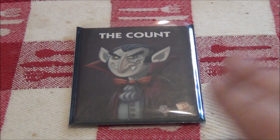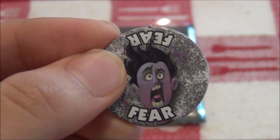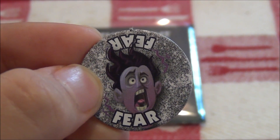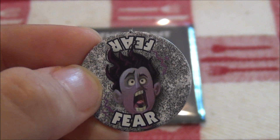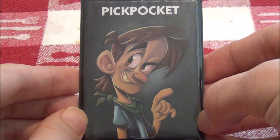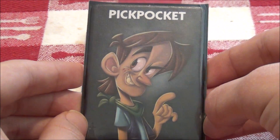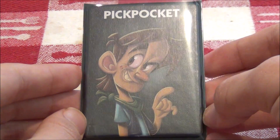After the vampires wake up, the count will wake up a second time. When he wakes up on his own, he will give somebody the mark of the fear. If you have the mark of the fear, you may or may not be able to do your night action. For example, if the pickpocket woke up at the end of dusk and saw that he had the mark of the fear, he will not be able to do his action because he's too afraid.